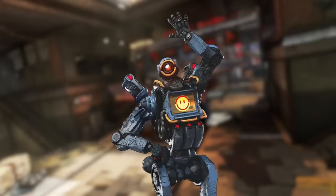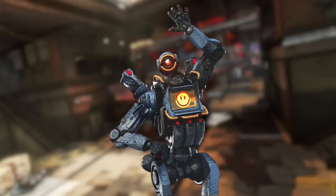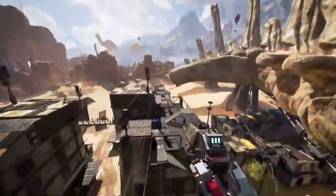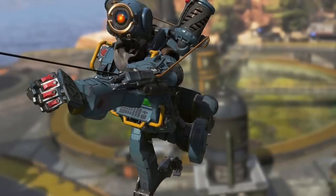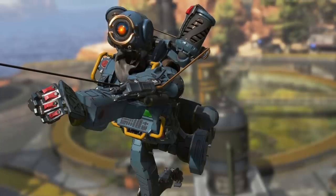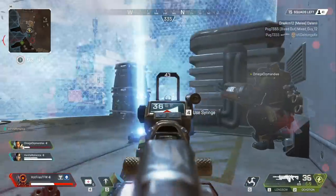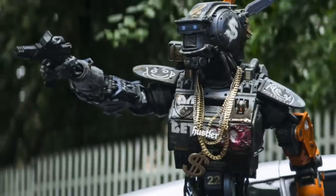At number 9, Pathfinder is a cool robot with a grappling hook, but what they don't tell you is that the grappling hook is good for more than just traversal. You can use it in combat — if you fire it at an enemy, it'll grab onto them and pull them towards you, Scorpion style. If you catch a guy alone but you're with your squad, you pull one enemy and then it's one against three.